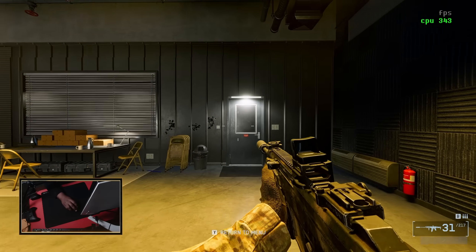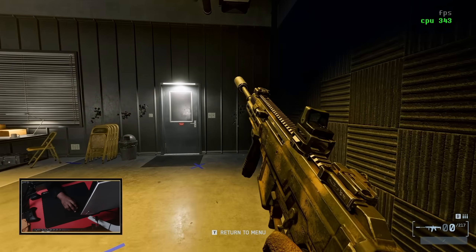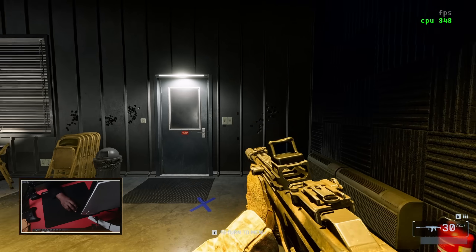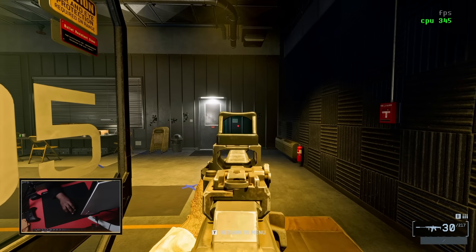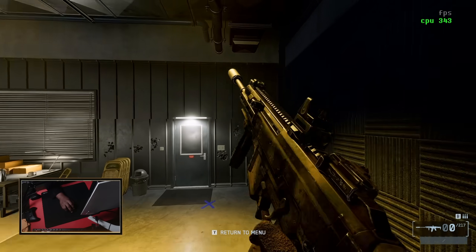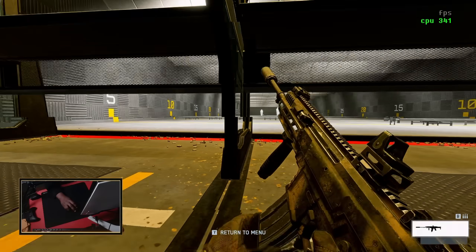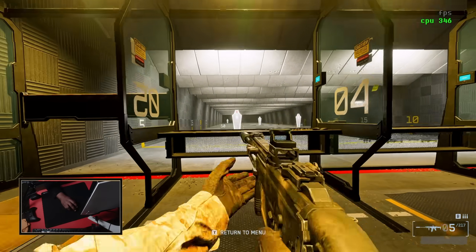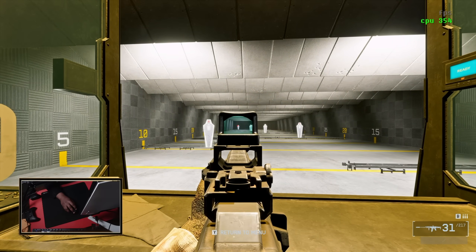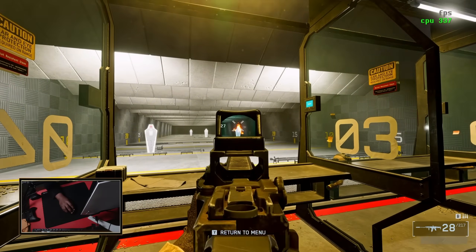Going to the firing range is great for seeing the bullet and recoil patterns. I hold down my mouse and it goes up and then it's all over the place — up to the left a bit, so I pull down; up to the right a bit, so I pull down to the left. I try to keep it as tight as possible, especially at longer ranges. Know your gun recoil — that's pretty much it.